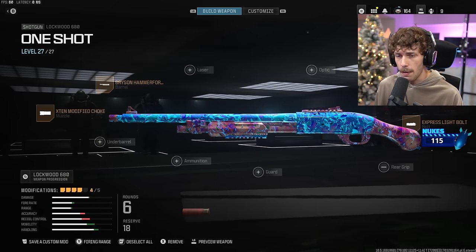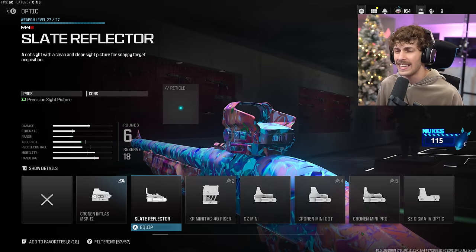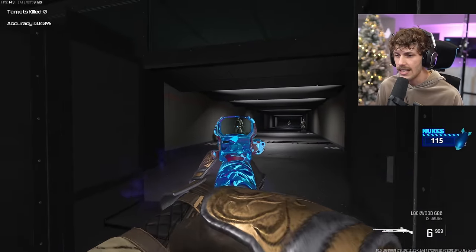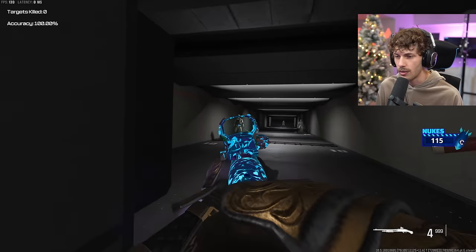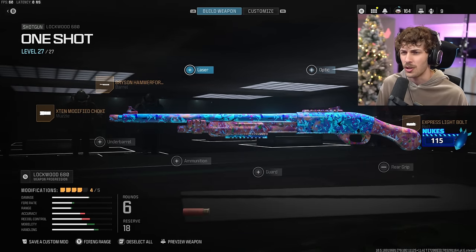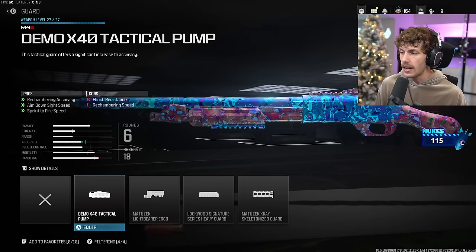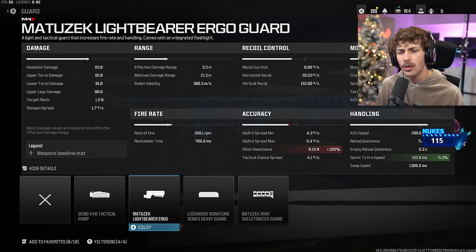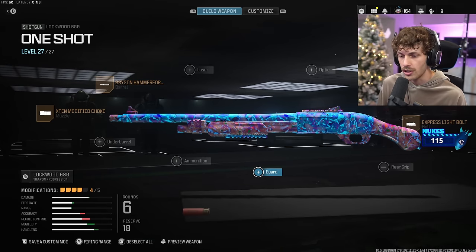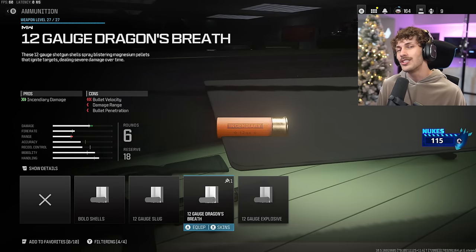From here it's really personal preference. For an optic, Cronin is good because it lets you ADS a little quicker and it's very clean — yes, you'll have a laser, but it's a shotgun so it doesn't really matter. Slate Reflect is also pretty good, but I think the iron sights are great and you don't even really need a sight. For the rear grip, you can't add it because of the no-stock, and the guard isn't really necessary either, though it does improve sprint-to-fire speed which is crucial on shotguns.